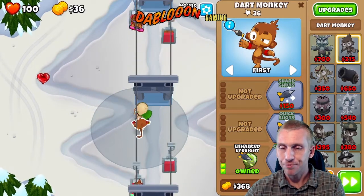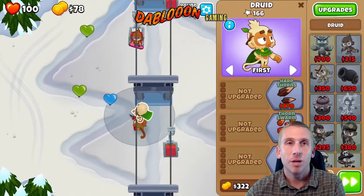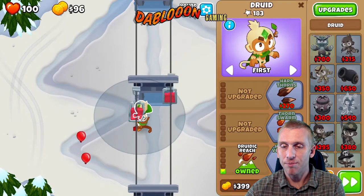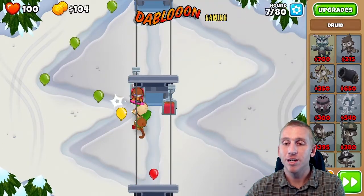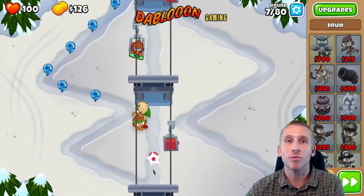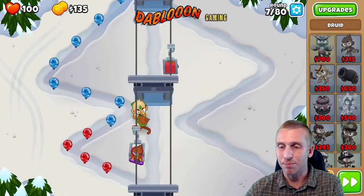Now he's going to pop all of them, hopefully — sometimes one will slip through. We're going to get 1-1-0, then that quick upgrade, and next we're going to get the Druidic Reach, which will help with all those blacks coming out soon. Those are a little tough. Sometimes you play it three or four times and it works like a charm, and then for no reason one gets through. That's why I'm slowing down here to make sure everything cleans up as it should.